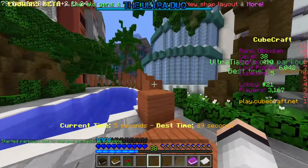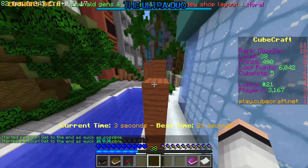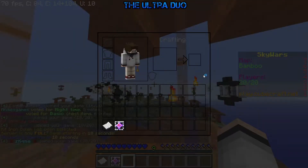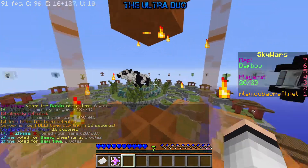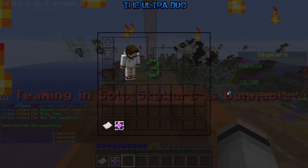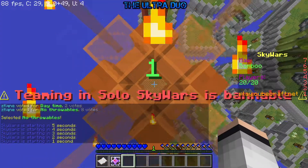It's more a PvP texture pack than a survival texture pack or whatever. So let's go. As you can see, the inventory is transparent, so you can see your enemies coming when you're putting your sword in the right place.